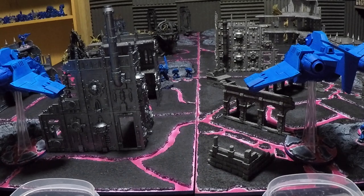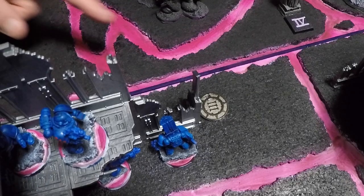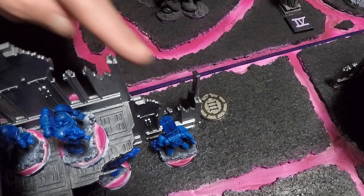Going into Ultramarines Turn 1: the Ultramarines have 9 command points and Death Guard have 6. The Ultramarines draw 3 Tactical Objective cards: Overwhelming Firepower (score 1 VP if an enemy unit is destroyed in the shooting phase; D3 VP if 3 or more are destroyed), Secure Objective 3 (score 1 VP if you control Objective Marker 3 at the end of your turn), and Kingslayer (score D3 VP if the opponent's Warlord has been destroyed). Objective Marker 3 is currently held by a squad of Tactical Marines.